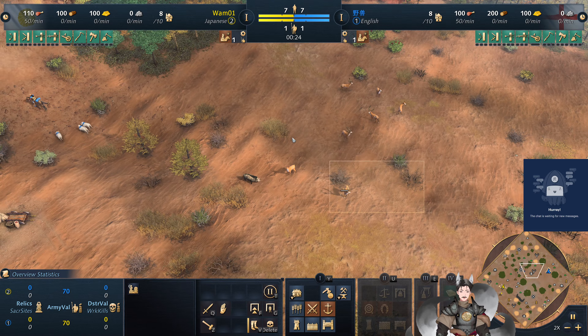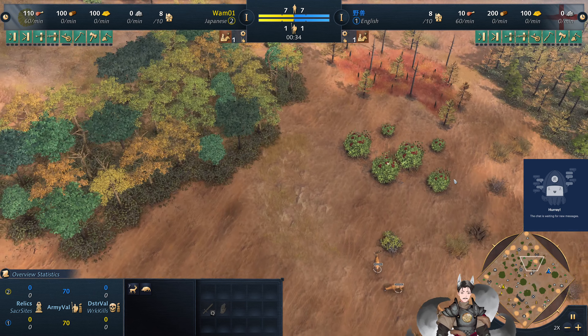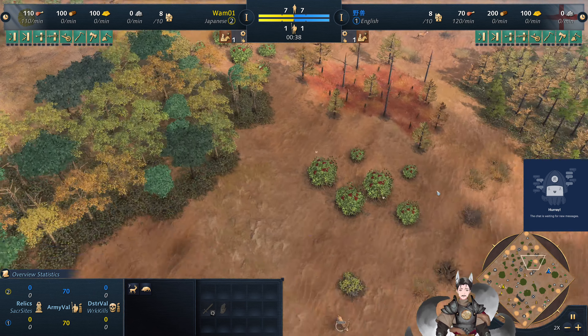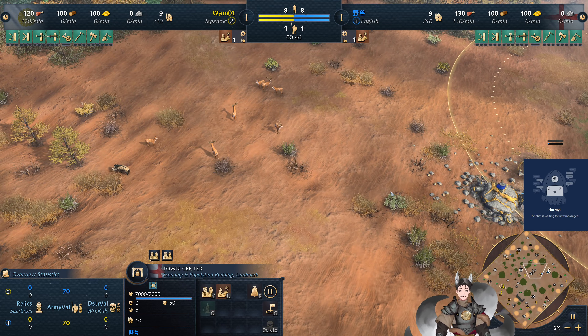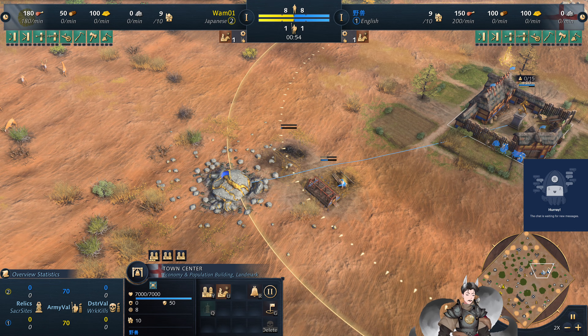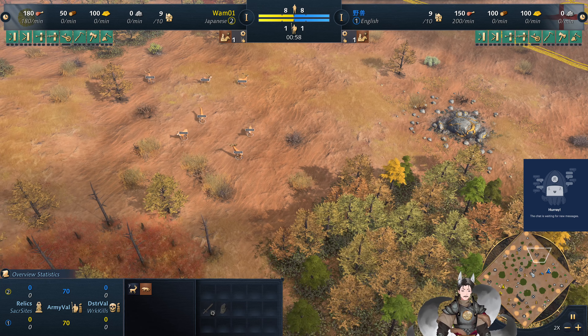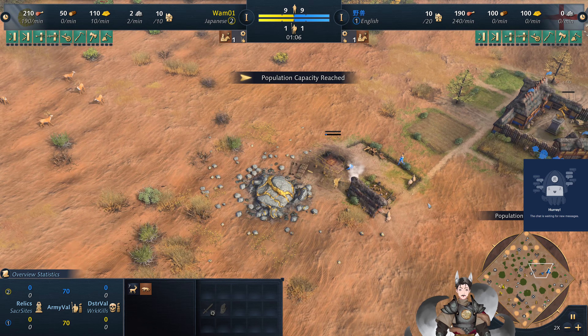If you take a look here, the English player does have a deer deposit and a boar right next to each other — that's quite a bit of food. Decent amount of berries there, but it's English, so there's a good chance he won't even touch the deer, let alone the berries, because their farms are dirt cheap. There's an additional deer deposit over here, but it's still maybe a good idea for the English player to expand right there — just a lot of food.